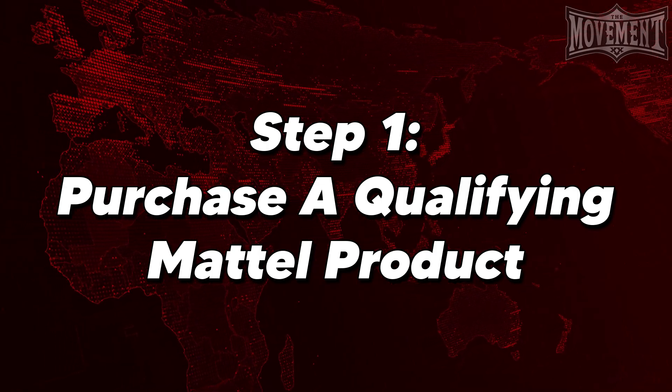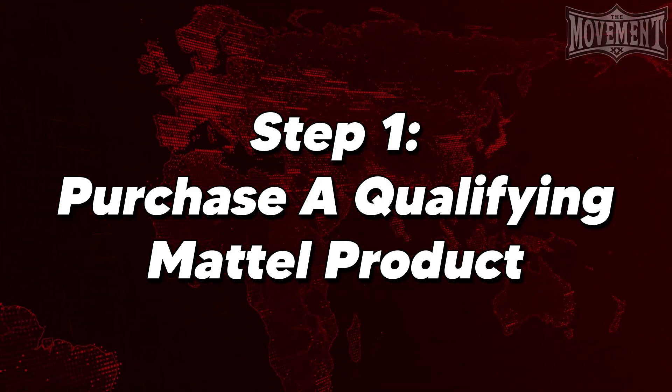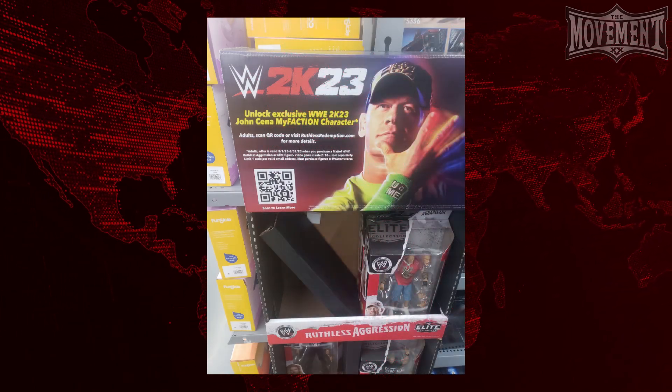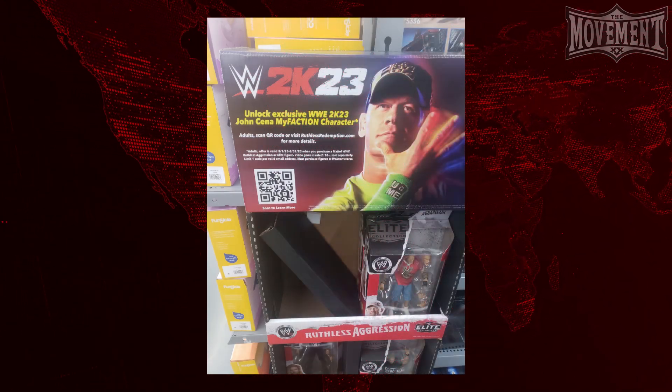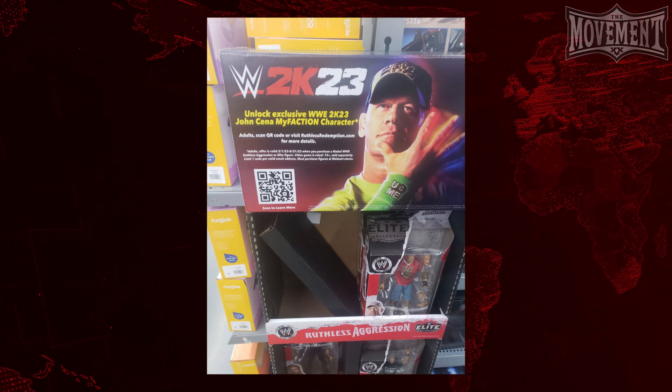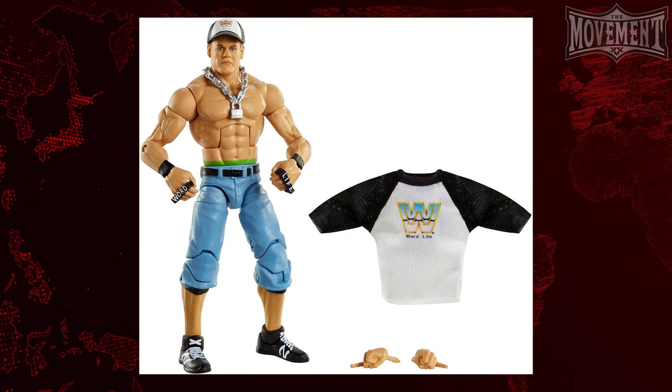Step 1. You will first need to purchase a qualifying Mattel product. Yes, that's right folks — in order to get action figure Cena in your game, you will first need to purchase a separate physical product alongside your video game.